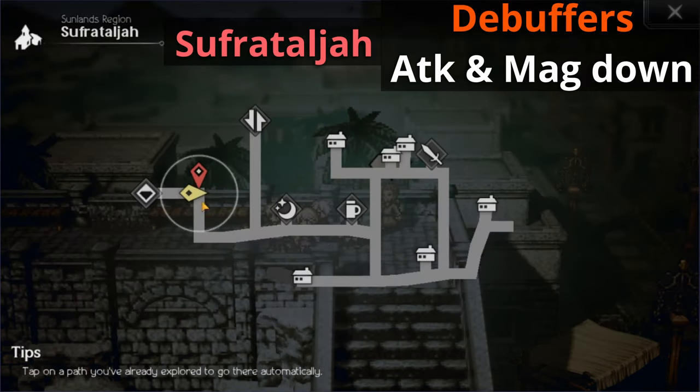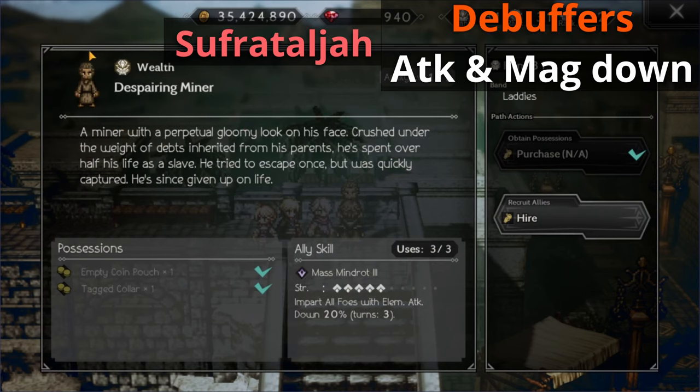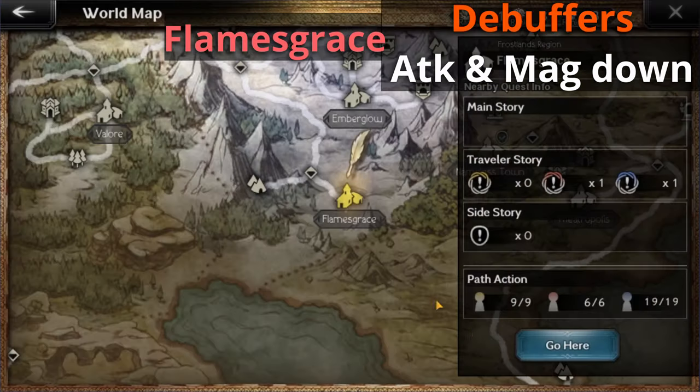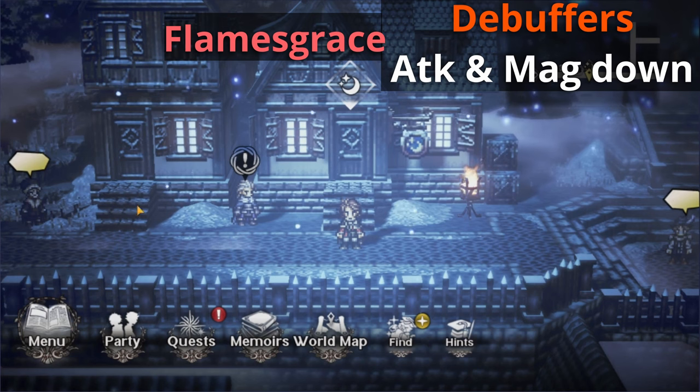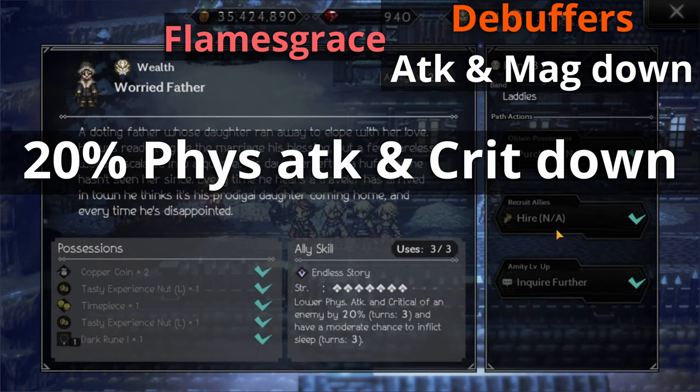Moving away from damage dealers, let's talk about debuffers. Head over to Sufrat Alja, then talk to the very first NPC you meet from the starting point. His name is the Despairing Miner. He has access to a 20% AoE magic down, which is really nice to have. For our next debuffer, let's head over to Flames Grace and go to the very left when you spawn into the map. Talk to the Warrior Father. He has access to a 20% physical attack and crit down for an enemy.